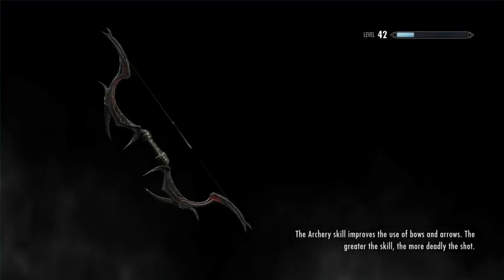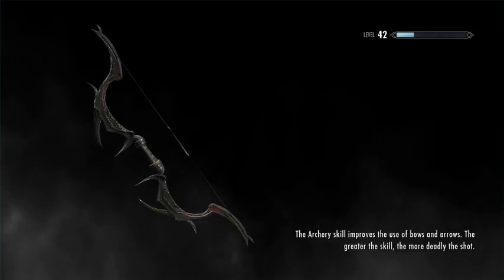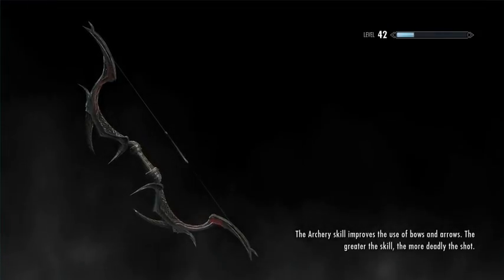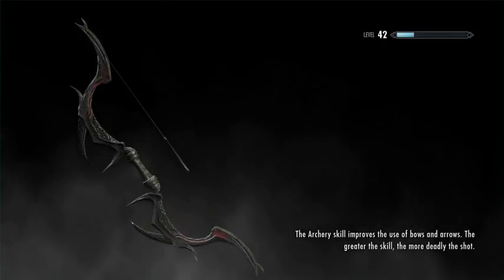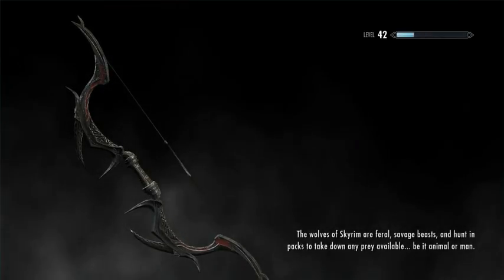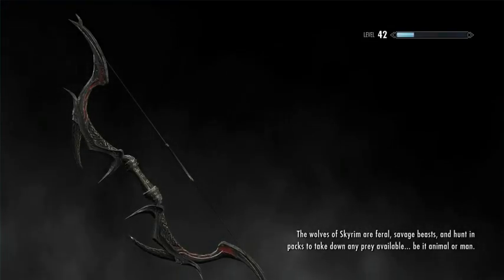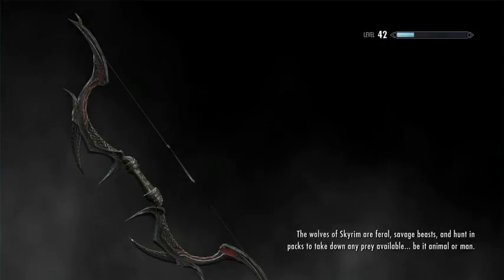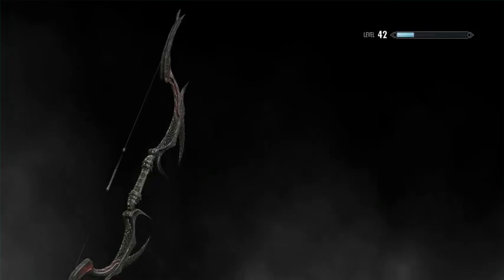I get the feeling that at some point I'm going to meet that witch that kept on teleporting away. Now this might teleport Gizargo up to where I am, or he might still be left in the dungeon. This is a Daedric bow, I think.